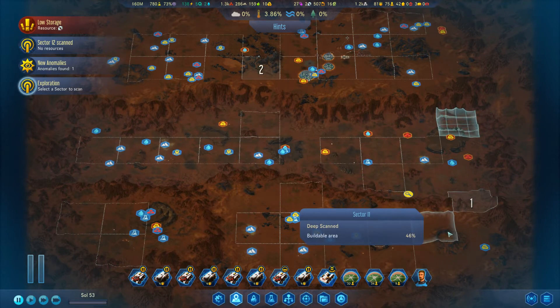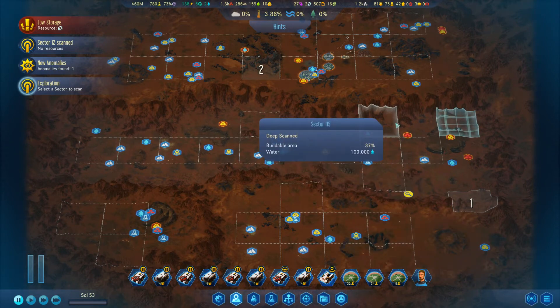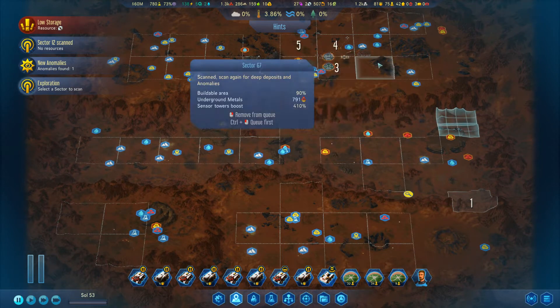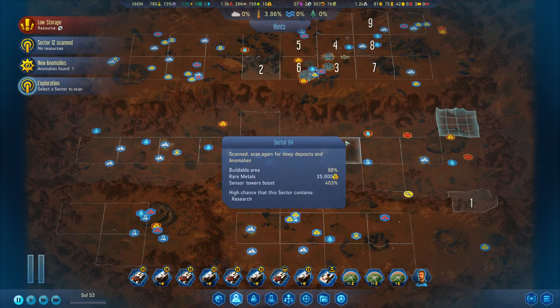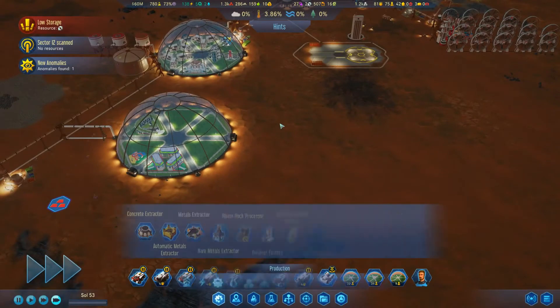There's only three tiles left, then we just got all the deep scans. Let's start deep scanning our base here.